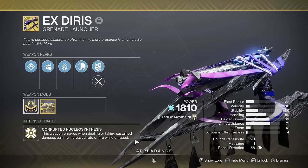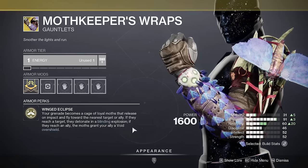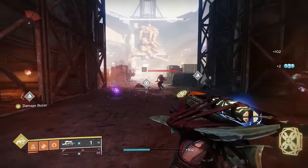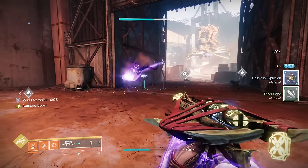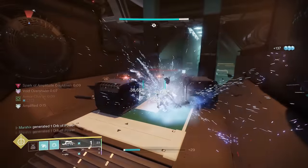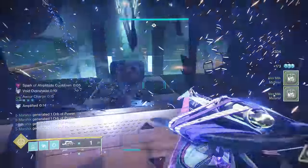X-Dearest creates moths as you get kills with it. These moths can track down enemies and blow up, but with Moth Keepers, this wannabe Hive Boomer Gun can create an additional purple moth. This will track down either you or an ally and give you an overshield, which can benefit from void subclasses. So not only will you be blowing up everything, you'll also be keeping yourself alive and create some really interesting builds.